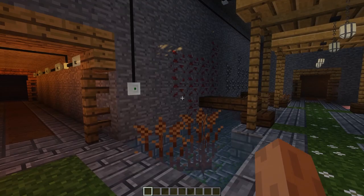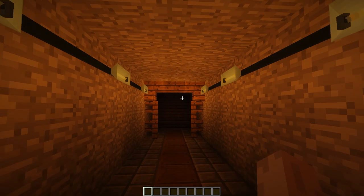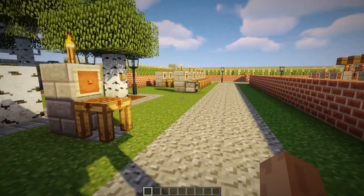Before we go into this dark spooky hallway, let's just turn the lights on. That's one of the main things I like about this mod - the lighting. I'll explain in another episode how that switch there turned on these lights.